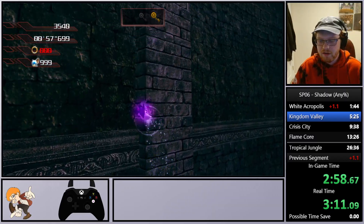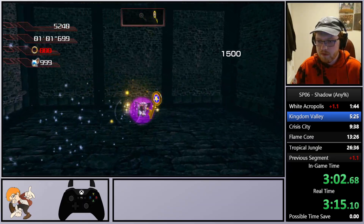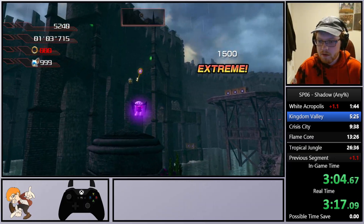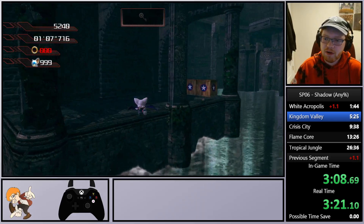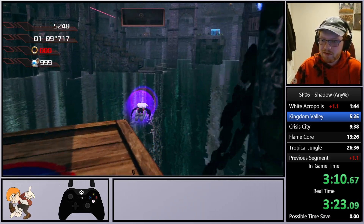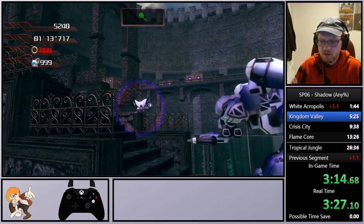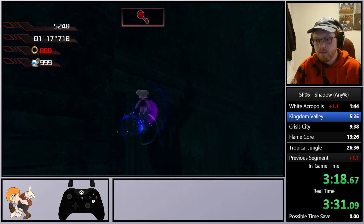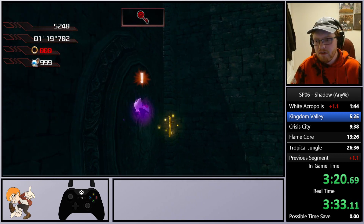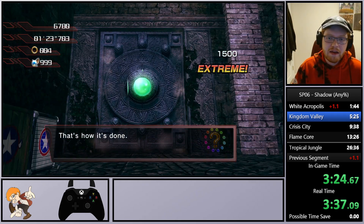We have a pretty bad set — not gonna lie. We grab these two keys and then we can grab this last key and we'll be on our way. It is a little unnerving that we don't have any rings. Our next key is gonna be up here — which it is — and just like that we have beaten this section as Rouge. That was a really bad key set that did set us back some time.